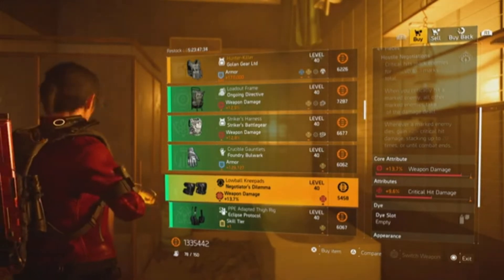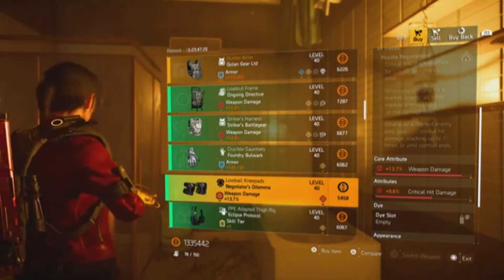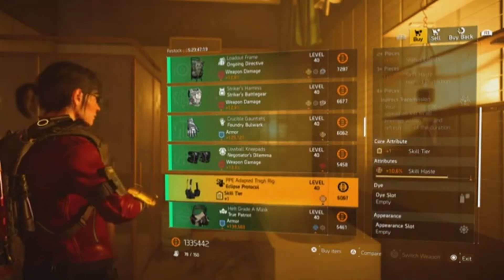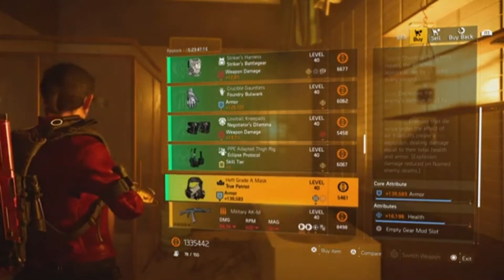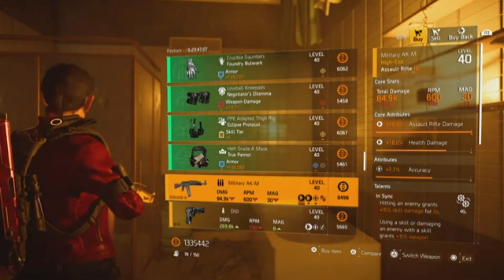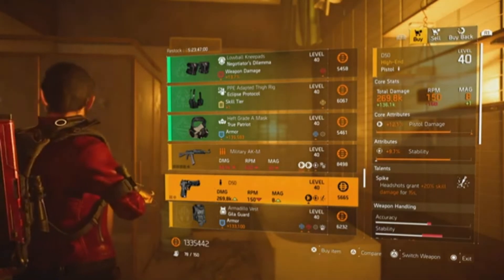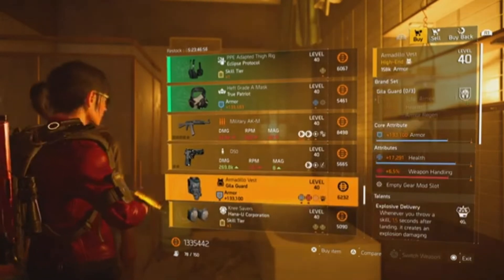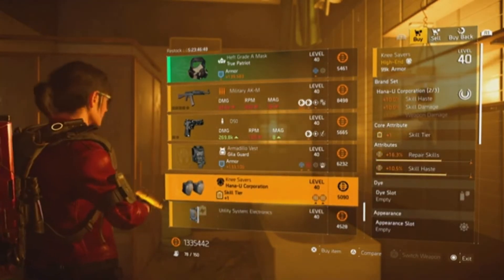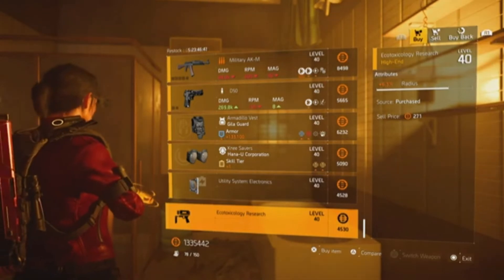Foundry Boulevard gloves have armor and status effects. The Negotiator's Dilemma knee pads have weapon damage and crit damage — not too bad if you're looking for Negotiator's Dilemma, since the weapon damage is almost maxed out and it's already got crit damage. Eclipse Protocol holster has skill tier and skill haste. True Patriot mask has armor and health. Military AKM has damage maxed out, health damage, accuracy, and In Sync. D50 sidearm has pistol damage, stability, and Spike. Kill Guard chest piece has armor, health, weapon handling, and Explosive Delivery handling. Knee pads have skill tier, repair skills, and skill haste, plus a skill haste mod and a radius mod for the chem launcher.